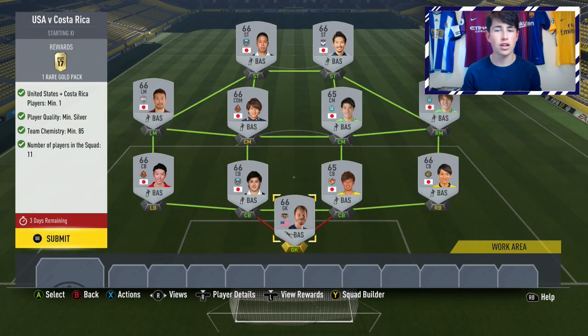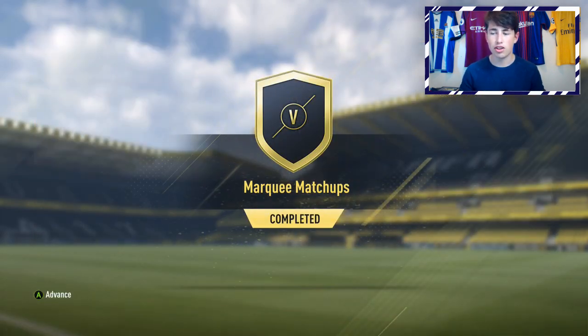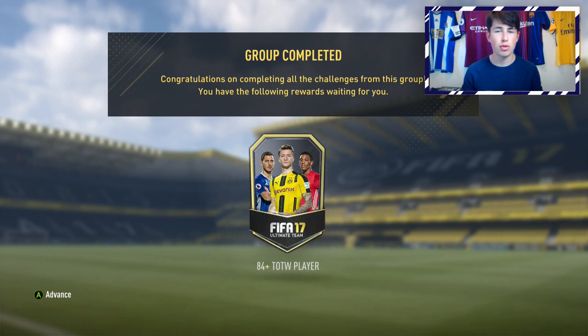Finally, we have USA against Costa Rica. You need one player from USA or Costa Rica, everyone has to be at least Silver, and 85 Chemistry. I would recommend going with the United States player as they're more common and normally cheaper, but if you have a Costa Rica card in your club and not a US one, just go with that. Build the rest of the team as a Silver team from a different nation — I'd recommend the Korean League or Japanese League, as there are loads of Silver players in those leagues. I went with the J League right here, and that completes the Marquee Matchups SBC. We get the final pack and an 84-plus Team of the Week player pack.